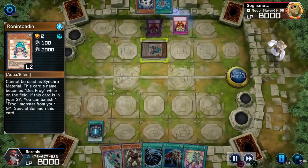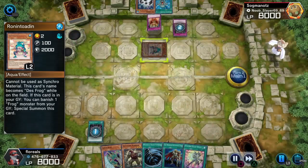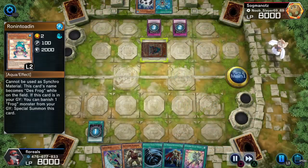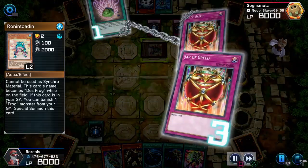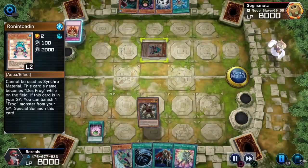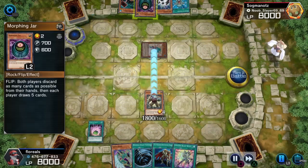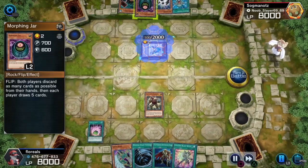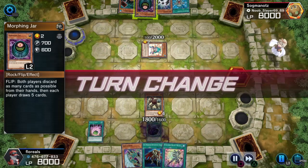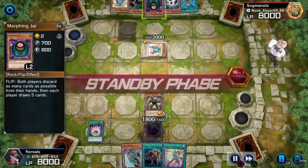A Roni Toad in defense mode. If this card is in your graveyard you can banish one frog monster from your graveyard to special summon this card. Now that could include a Blind Toad, which is surprisingly on the list of those monsters that can be summoned.